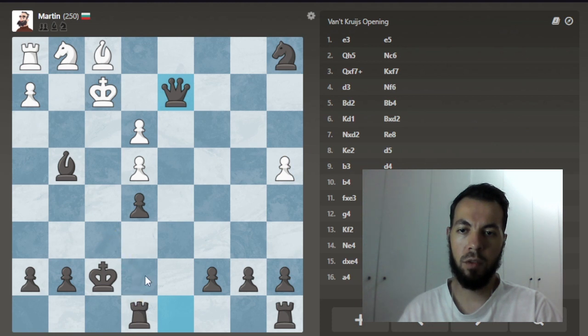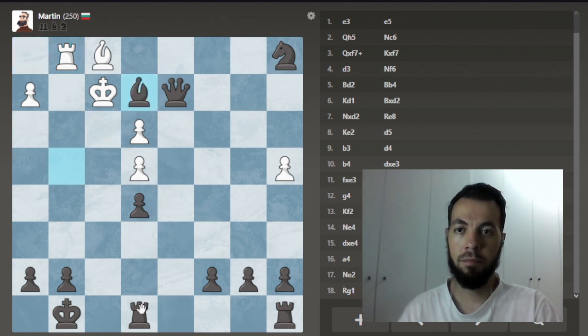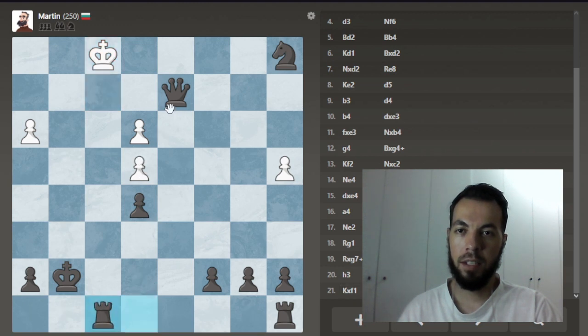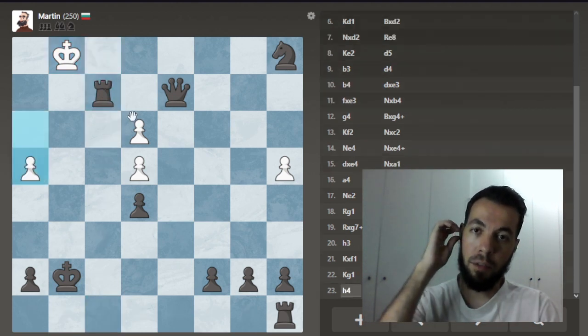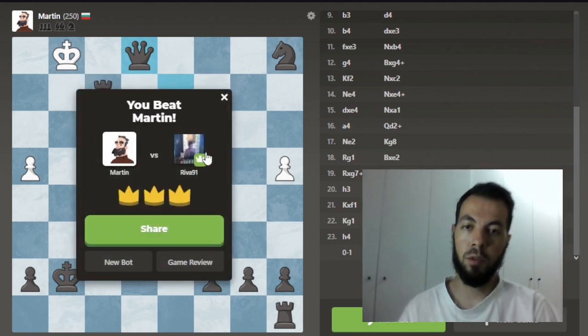In any case, we can do this, or simply bring the king here. Let's go for this plan and bring the rook over here. Our piece is hanging — we can go ahead and trade if we want. They're just giving up more material! They're still not taking care of their pieces — let's just take. This is going to be checkmate soon. Let's bring the rook to the seventh rank. I think this is checkmate. We won the game against Martin — that's the first beginner bot.